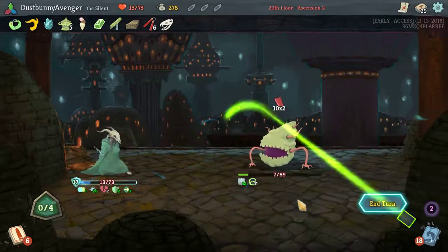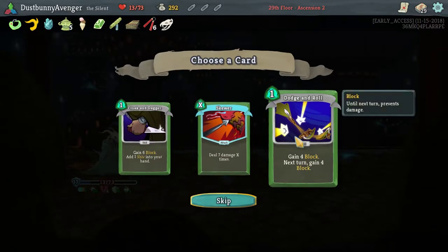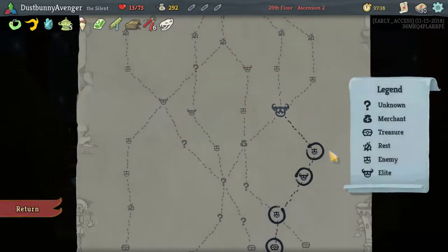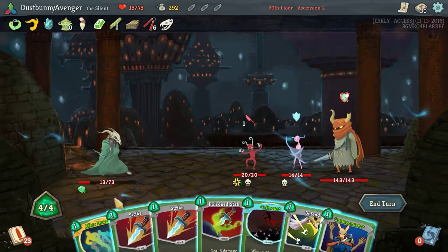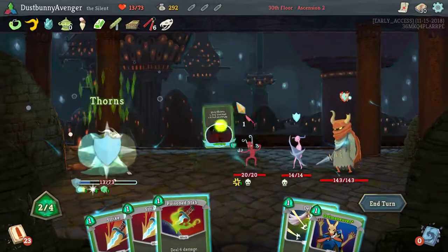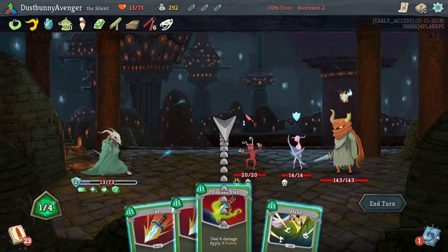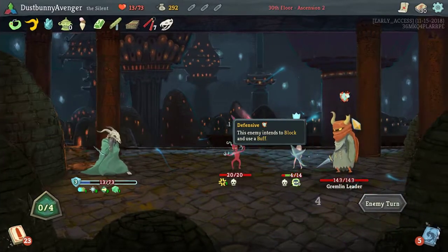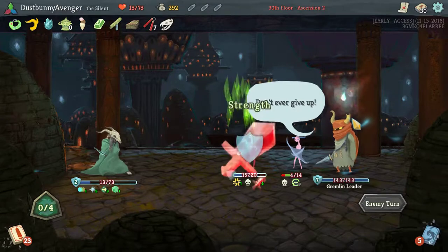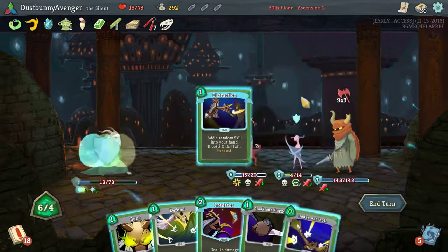And just in case you never know. Snecko oil card to our hand — Dodge and Roll, Cloak and Dagger. 6 block — it's a skill. We're hurting, I don't know if this is gonna work out for us. We do start with Intangible though — that's pretty good. Block over for next turn and Poison Stab — worth it. I really need a Bullet Time — you won't set me up? Okay, tried to ask nicely.